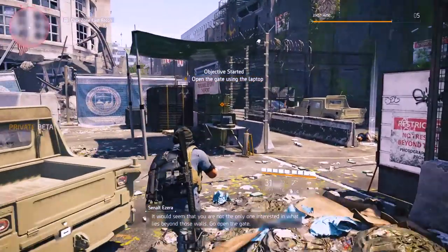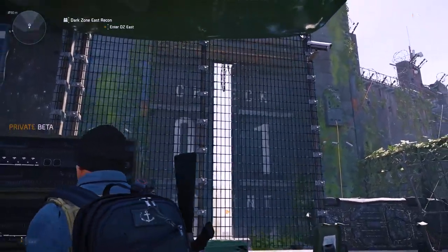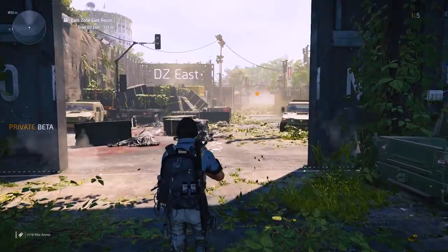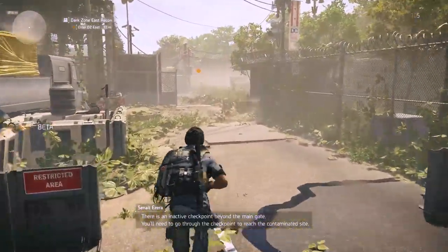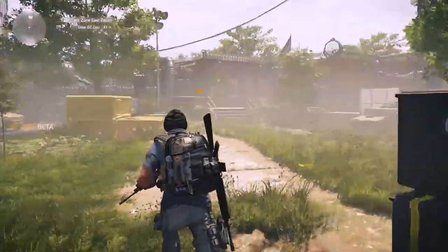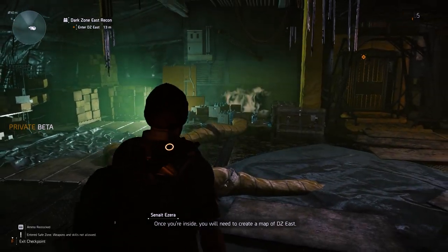It would seem that you are not the only one interested in what lies beyond those walls. Go open the gate. There is an inactive checkpoint beyond the main gate. You'll need to go through the checkpoint to reach the contaminated site. Once you're inside, you'll need to create a map of DZ East.